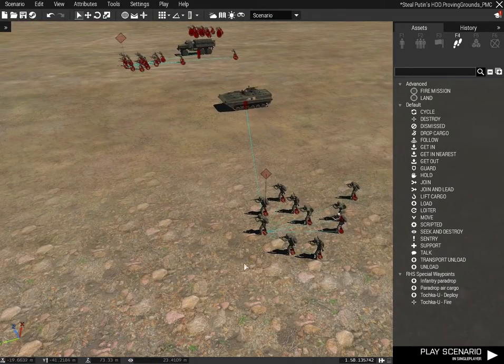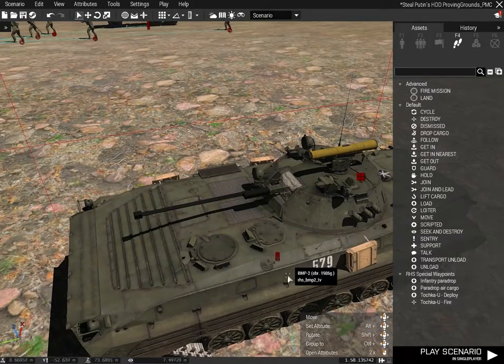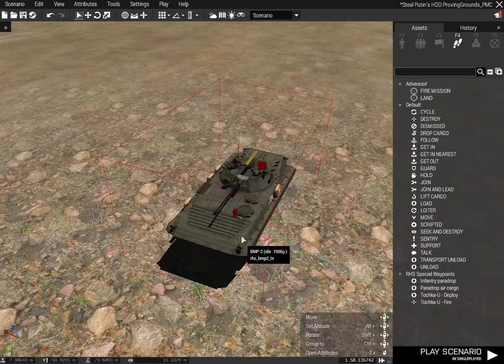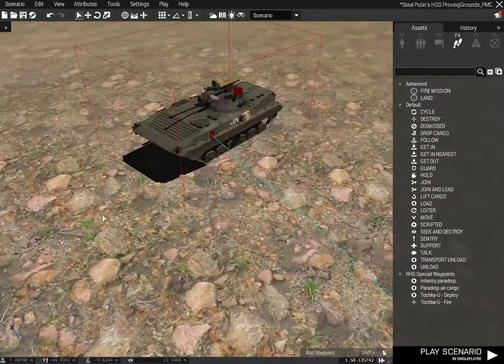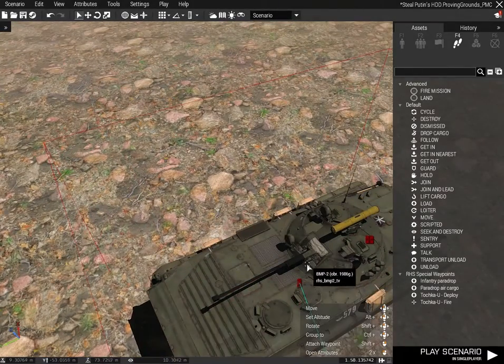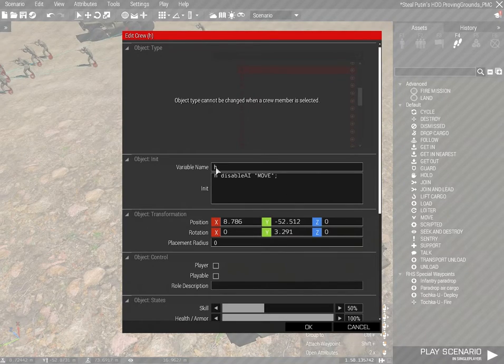That wakes up all of their AI and lets them move out and follow their waypoints. Specifically with vehicles, you can't just have the squad leader's AI disabled, because the vehicle driver will still move out. What will actually happen is the squad will try and mount up into the vehicle — and if the squad leader is mounted, he'll tell the vehicle to go to its waypoint, and the driver will follow regardless.